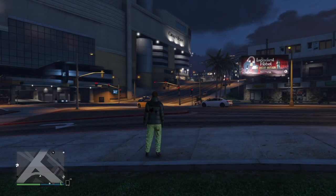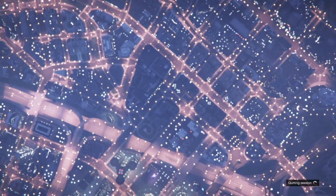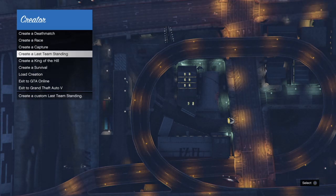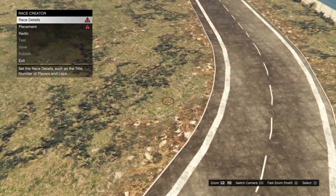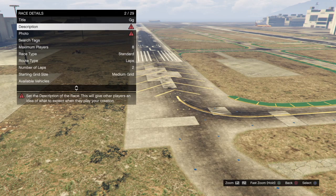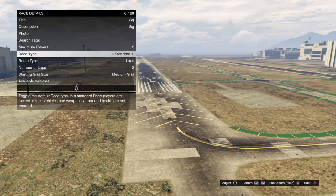After you kill yourself, open up the menu, go to Online, then go to Creator. From there, follow the steps I'm doing — you're going to create a race and make it a Land Race. Then teleport to the airport; just click the start button and click X and it'll automatically bring you there. Set up the race details, placement, and all that. When you put checkpoints, you want the race to be at least over a mile, so keep that in mind.